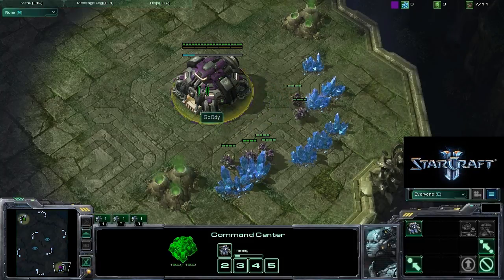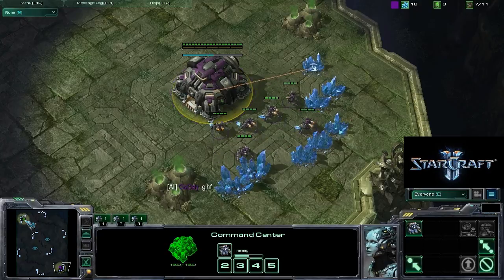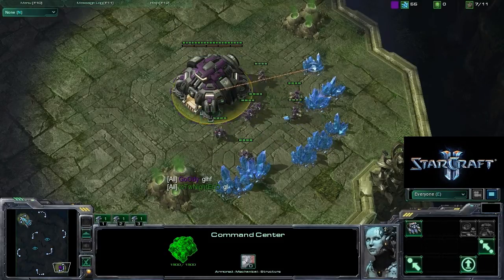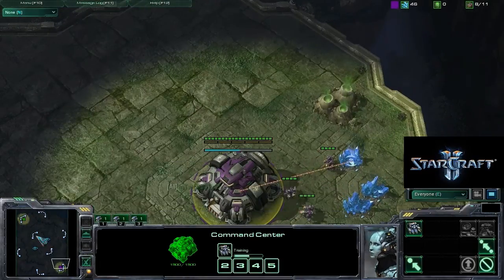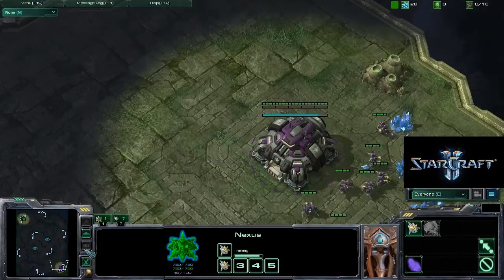Hello everybody and welcome to game number 5! You should see it there on the page — if you clicked on it, you already know. Anyway, game number 5 between Goody and Nightend. This is going to be on Jungle Bay Sin, and this is a new map. We're going to have Goody spawning here as the Purple Terran at the 5 o'clock position, and Nightend spawning as the Green Protoss at the 10 o'clock position.